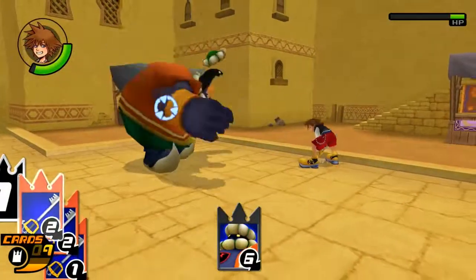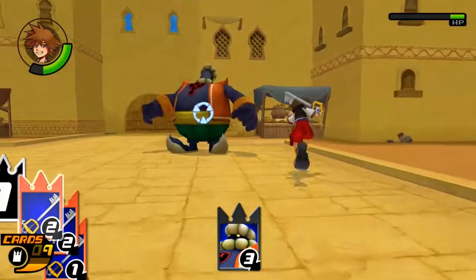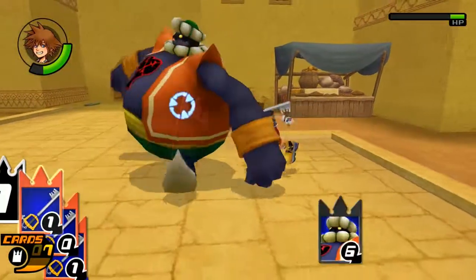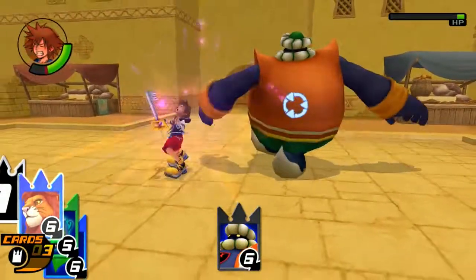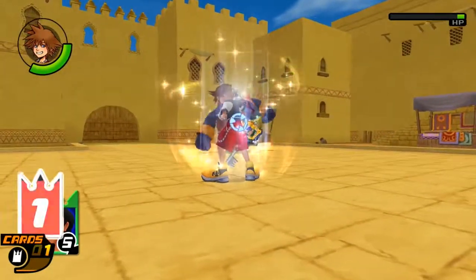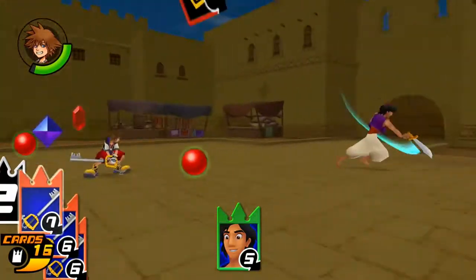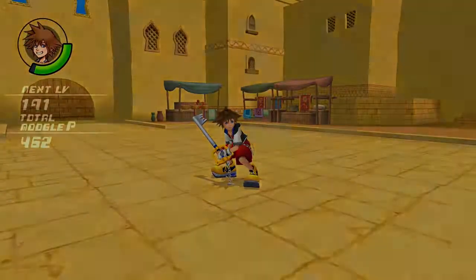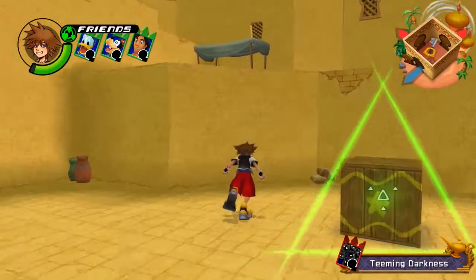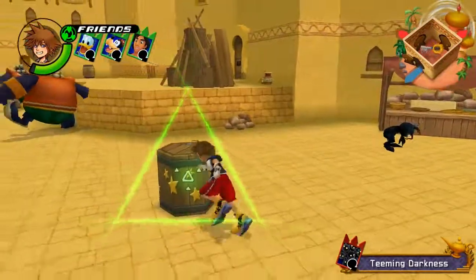Nice! Yeah, the slides are super nice. Dude, this dude has nothing but high-numbered cards. Alright, fine, sucker. Oh, I just card broke you. Dang it! Aladdin, get him! Takito! Good job. I will take it. Premium room! Alright, cool. Alright, let's see. I don't like the straight verticality that this world has. That's a little bit annoying.